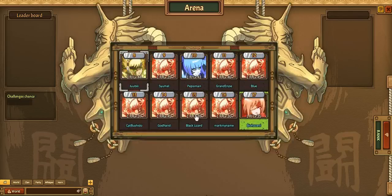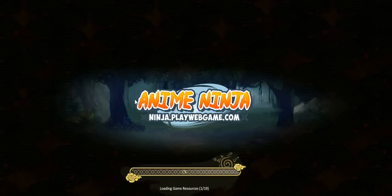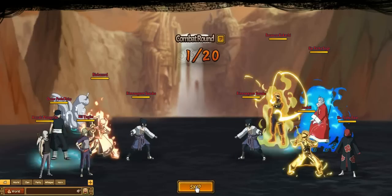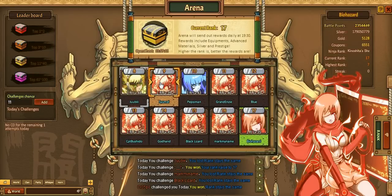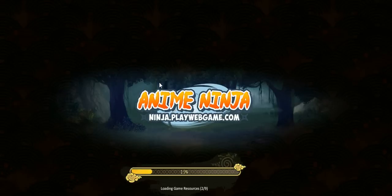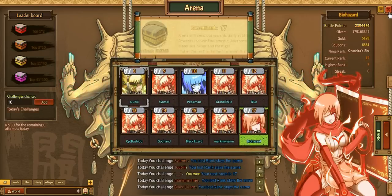We actually beat that one. Rank 17 currently — I'm just trying to get the five done for the event, that's the only reason I'm doing them. We're actually earning quite a bit of coupons. I might actually spend some of them to get some more agility jades a little bit later. I've got to work on my agility for all my characters, not just Obito.